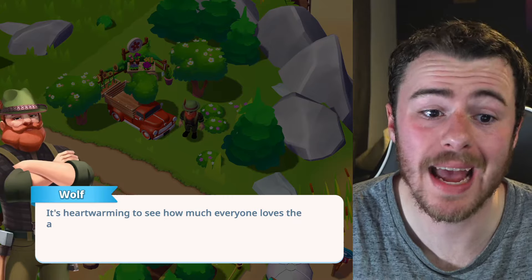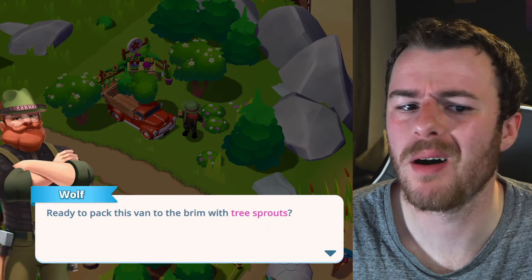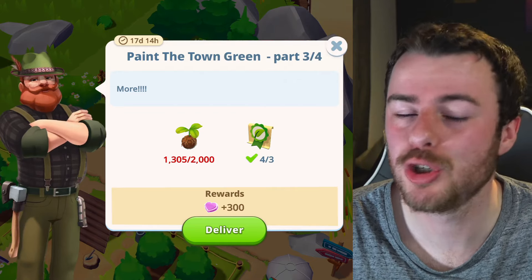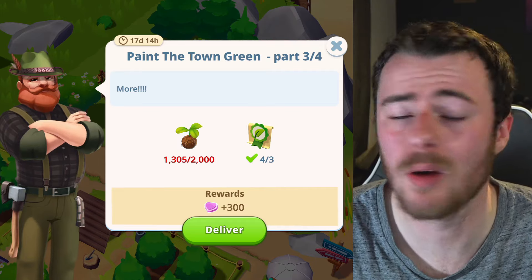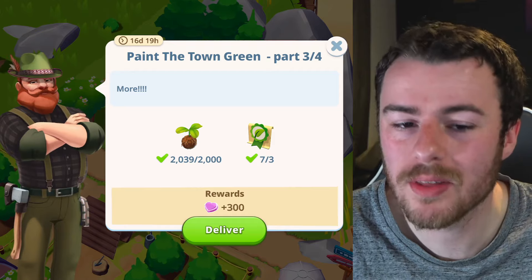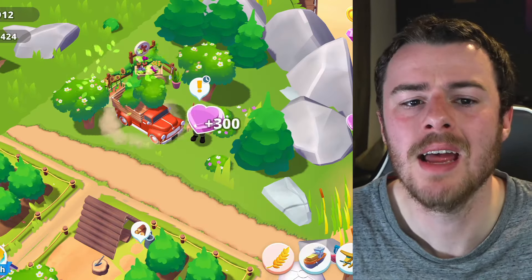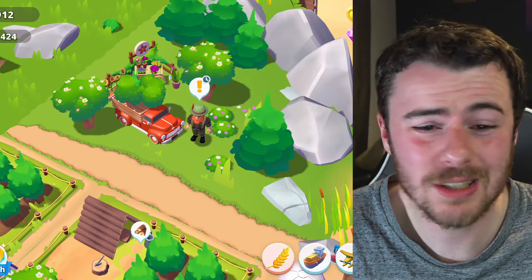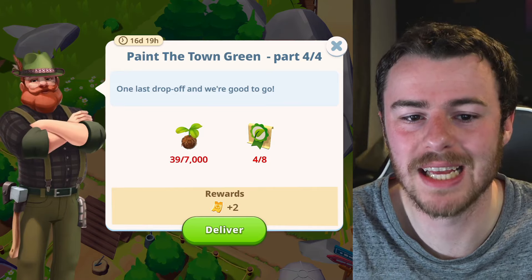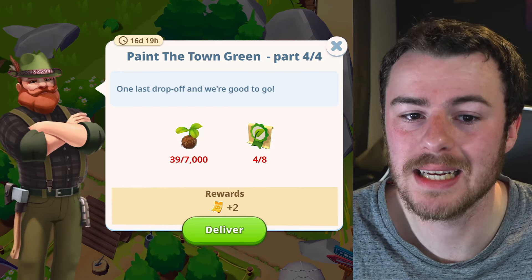Coming back to the Stay Green event, we've completed part two — one out of one eco licenses along with plenty of tree sprouts. Wolf talks a bit more about what he's doing. Part three requires 2,000 tree sprouts, and after grinding that out, part four reveals itself: 7,000 tree sprouts, eight eco licenses, plus two cargo coupons as a reward.